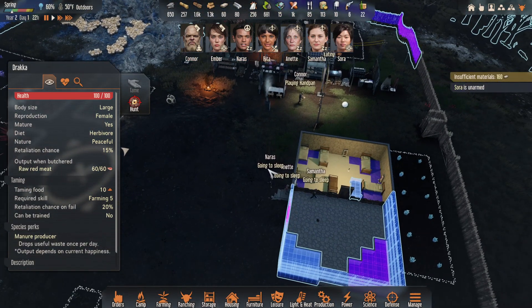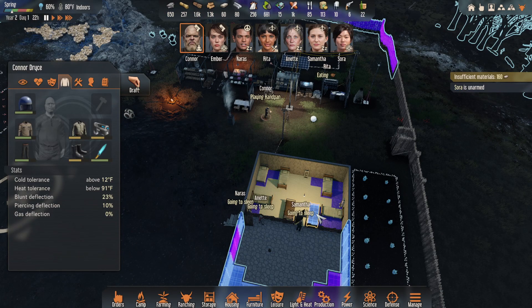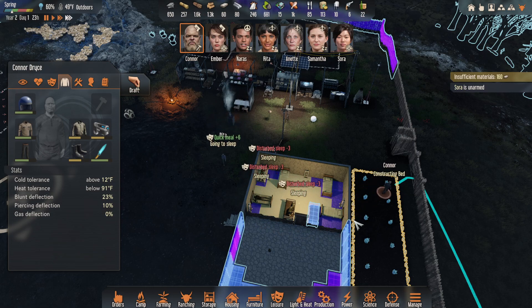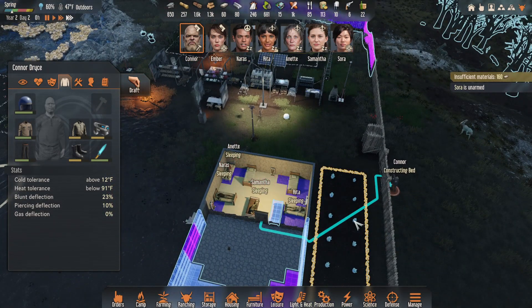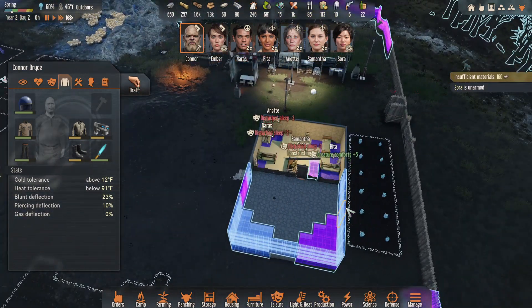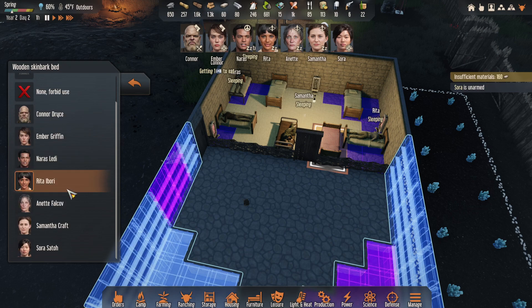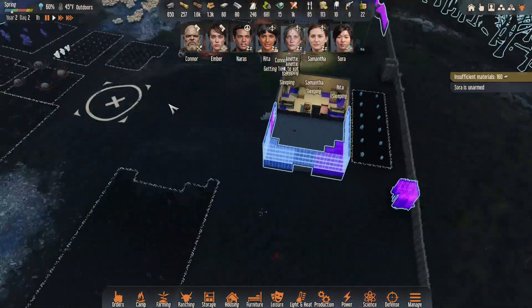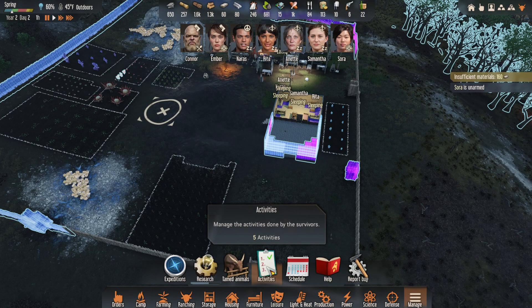Rita is getting some food. Connor, instead of doing that, could you build this bed? That way Sora would at least have a place to sleep when she gets here. Constructing bed — where are you going? Oh, he's going to pick up wood, fair enough. Is she touched down yet? Nope. Can we mark that as Sora's yet? Yes — that's going to be Sora's bed.